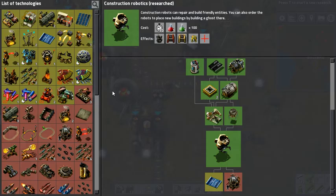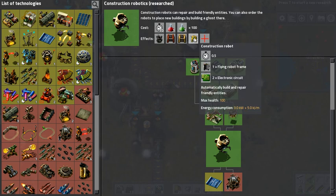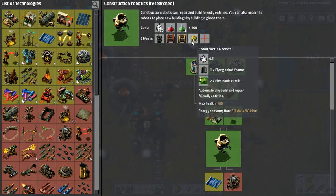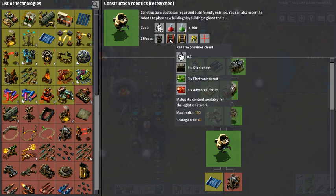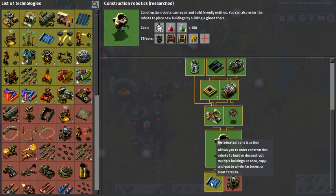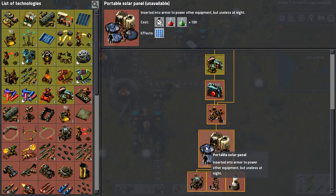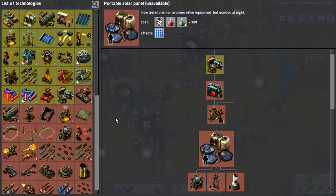Construction robots is done! Now I've got to build another assembly machine for construction robots. Personal roboport — wow, that takes a lot of stuff though. Personal solar panel — you know what, I'm just going to focus on the simple stuff, which hopefully making blue potions isn't as simple.